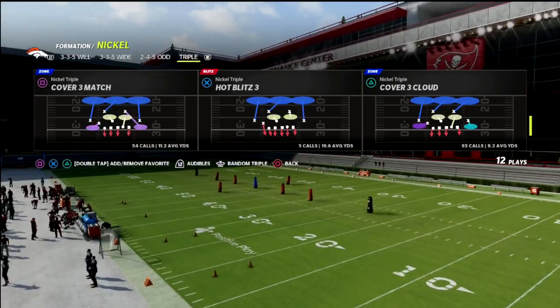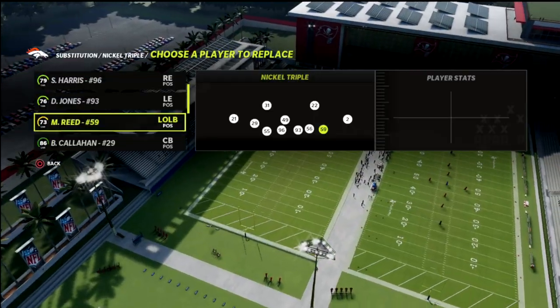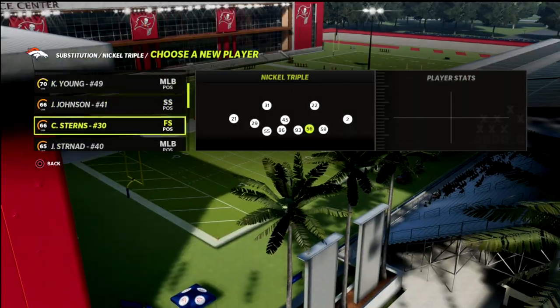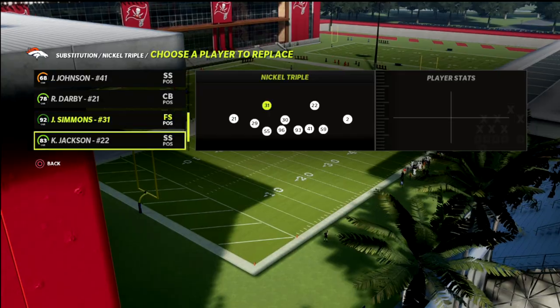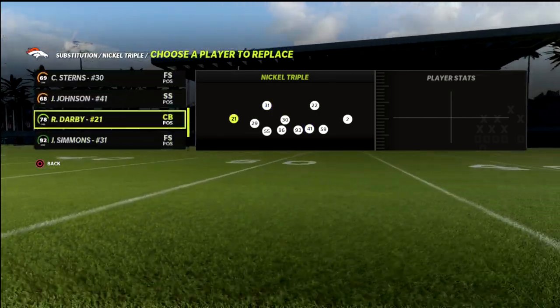We're going to come out in cover six pretty much every single play. You're going to find that this defense is going to give you what I would say is probably the best basic base rush in Madden 22, meaning you're going to get a lot of separation. You're going to find that you're going to get pretty good pressure out of this formation, which is one of the main reasons why I really like it.